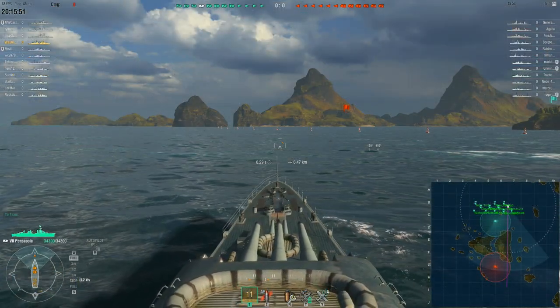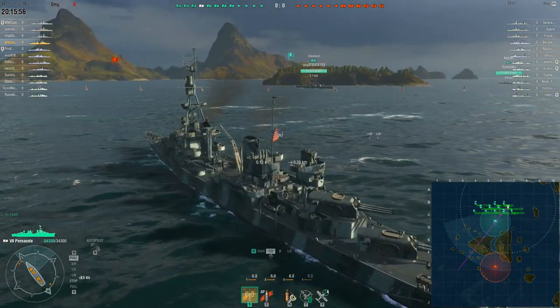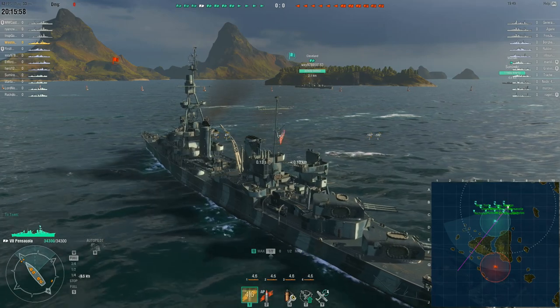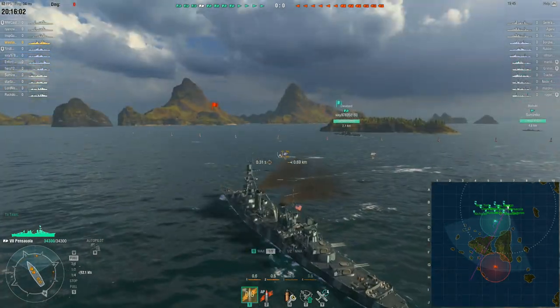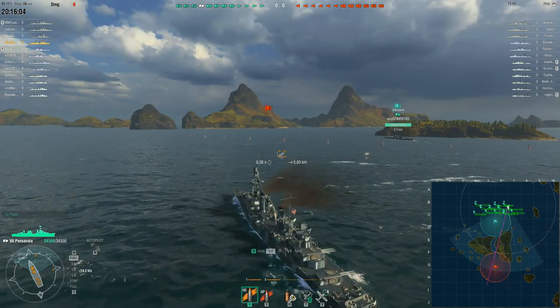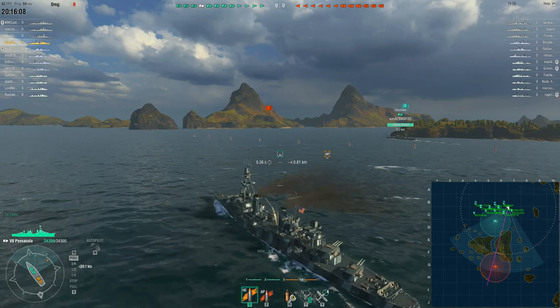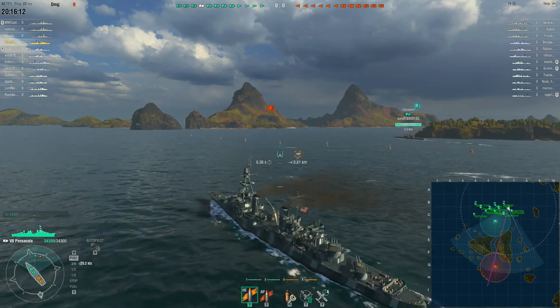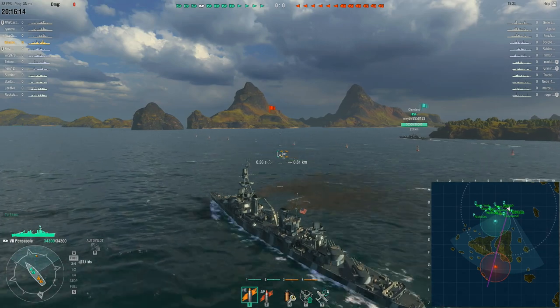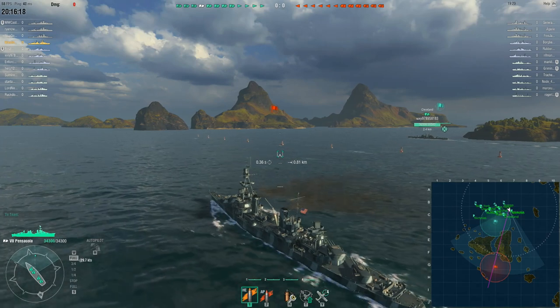Wasting some time here in the tier 7 Pensacola — I actually recently sold this ship. This is a replay I never made about it. Two Brothers map, tier 7 Pensacola, American cruiser. Take note: the enemy team has six destroyers, no aircraft carriers, three cruisers, and three battleships. So, a destroyer-heavy match.